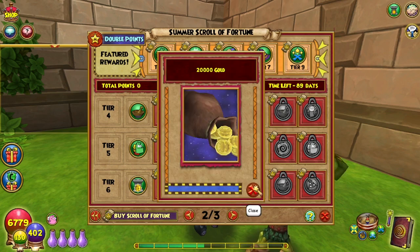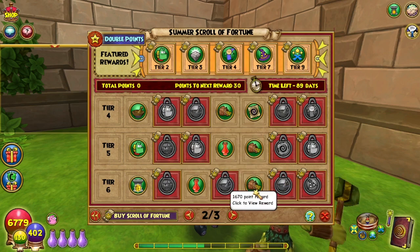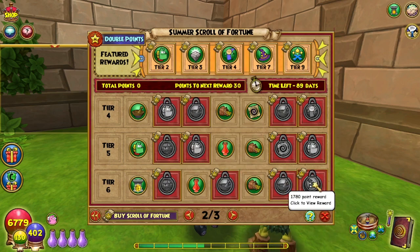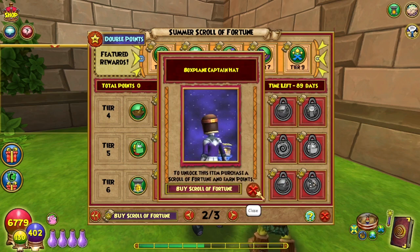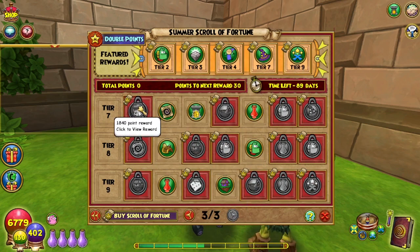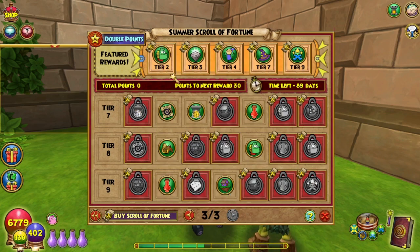1,670 points is 20,000 gold. 1,725 points is three Shining Scales. 1,780 points is Box Plane Captain Hat. Page three: 1,840 is a Decathlon Myth Rune pack — so I guess it's going death, fire, then myth. 1,900 points is 15 Celestian spellaments.